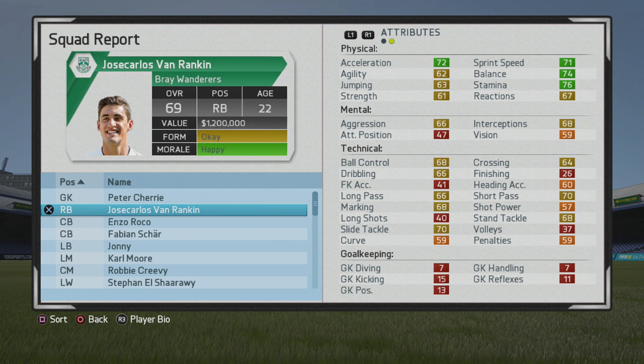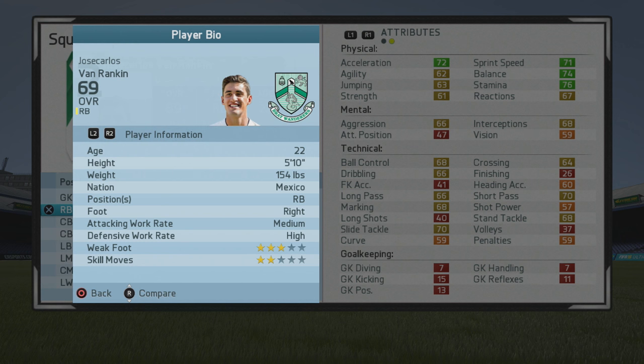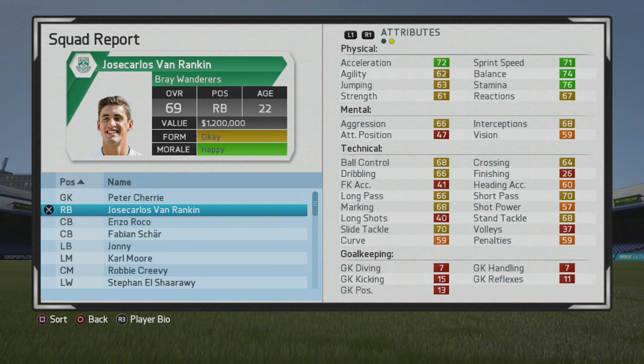I do wish he had better potential, but he's actually pretty solid in Football Manager if you're looking for a little gem. He's 5-foot-10, right back, right footed, medium-high work rate, three-star weak foot, two-star skill moves. The physical stats are decent — pace, I wish he was a little bit faster, but stamina is pretty solid.